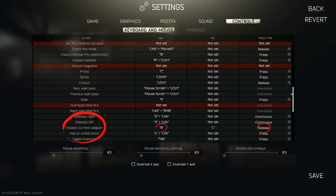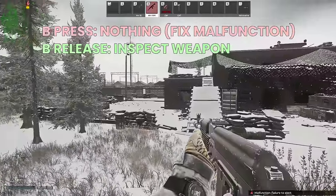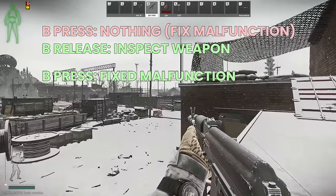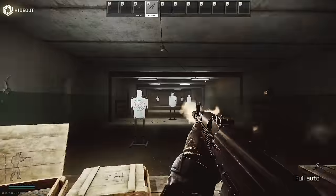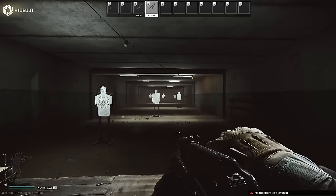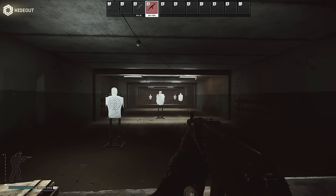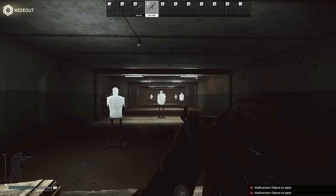When a jam happens and you press B, fix malfunction does nothing on press, but when you let go, inspect weapon activates on the release of B. Once you know what the jam is, pressing B again activates clear jam because that's first in priority on press and the weapon will be cleared. The one thing to watch out for is that if you spam B as soon as a malfunction appears it just keeps checking the gun over and over, so give it a tiny bit of breathing space before it moves on to clearing.